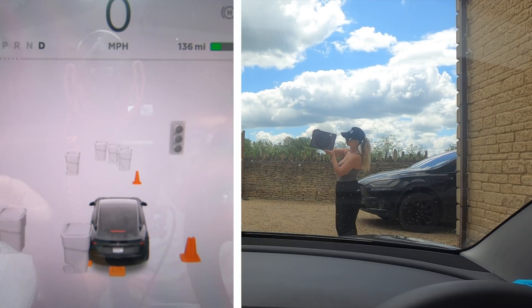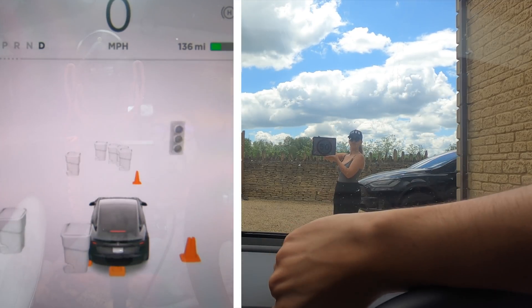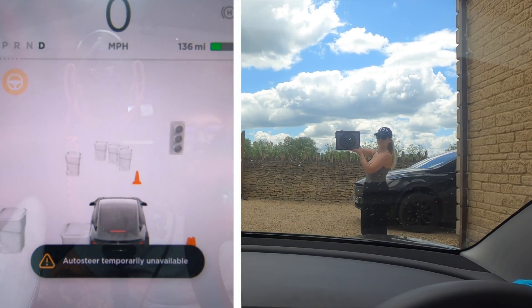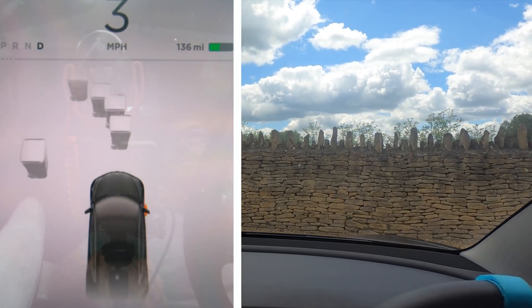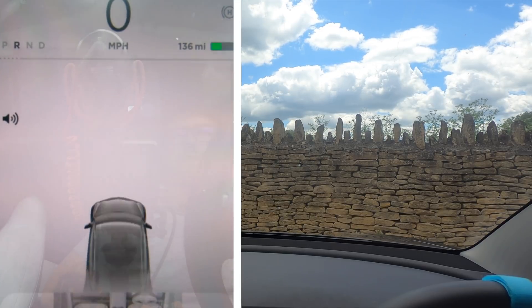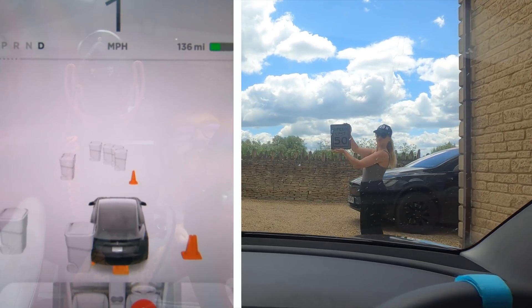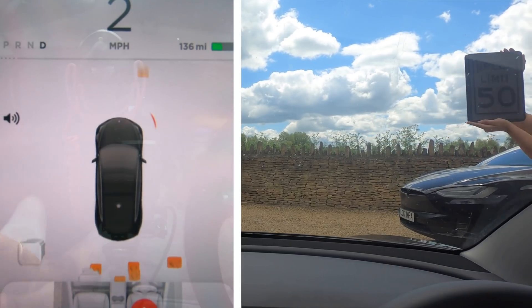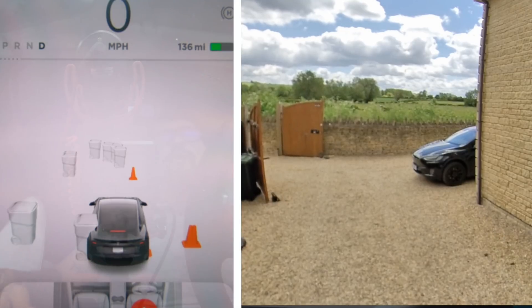Finally we're going to test out some speed limit signs. Apparently in this update it can now read speed limit signs as per the manual. But as you can see there are definitely no speed limit signs coming up here. As we drive past it should register that this is now a 50 — in theory it should show a speed limit at the top saying 50, but as you can clearly see it is definitely not showing that. There's an American 50 speed limit sign and it's not registering it at all. And that's it everybody — I hope you enjoyed this video showing you the visualization updates, including direction of travel, human leg detection, and cones on the side. Until next time, don't forget drive safe.